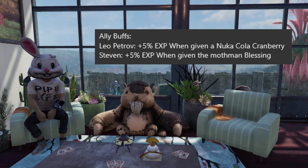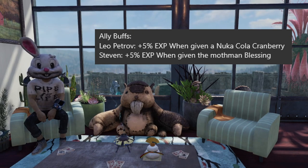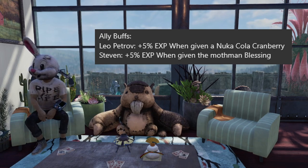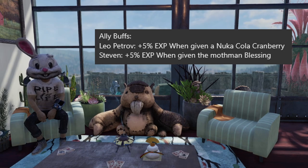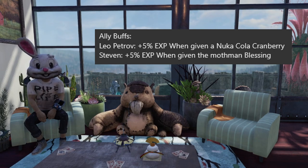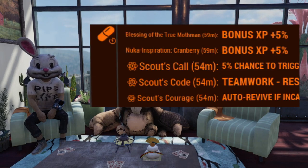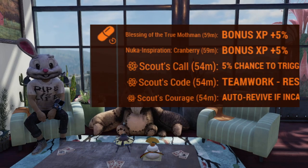Now some of you may wonder why Nuka Cola Cranberry isn't included — it now has a different use. If you have Leo Petrov from Season 11, the Nuka World on Tour ally, you can give him one Nuka Cola Cranberry for a 5 percent EXP buff for one hour a day. We also got a new ally this season — Season 12 — named Steven, who gives you a Mothman blessing that stacks with Leo's buff, also giving 5 percent experience, for a total of 10 percent between the two. You can stack them by having two camps, turning in the Nuka Cola Cranberry, swapping camps, then talking to Steven for the blessing.